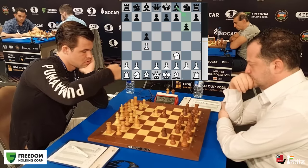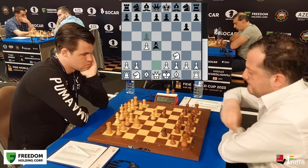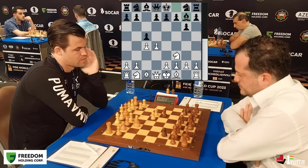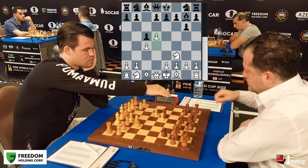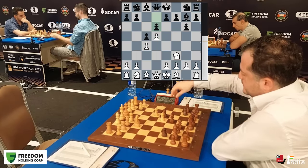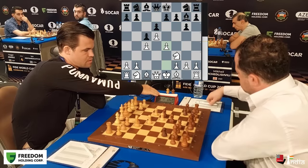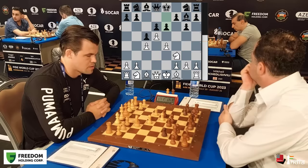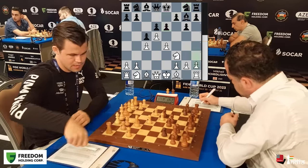Pansulahi goes for g6, simply developing his bishop. Meanwhile, Magnus hits the center. The most common way to play here is to take and then knight takes, but bishop g7 is an indication that Levan wants a complex game. He wants Magnus to push the pawn and gain space, but in return he's going to get a complicated game filled with imbalances. Magnus pushes his pawns, gaining space in the center. Now e6 is played — this is some sort of a Benoni, but the knight is not yet developed on g8.